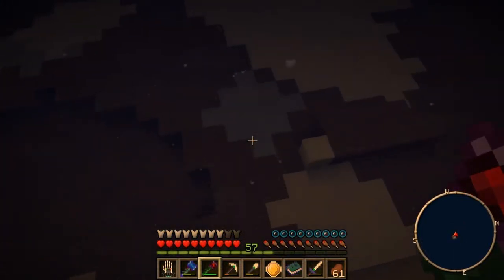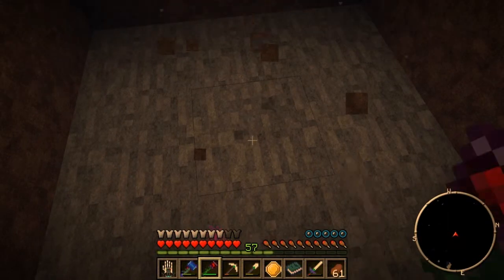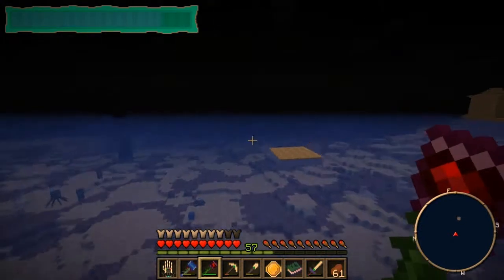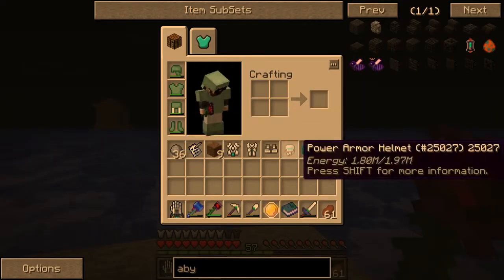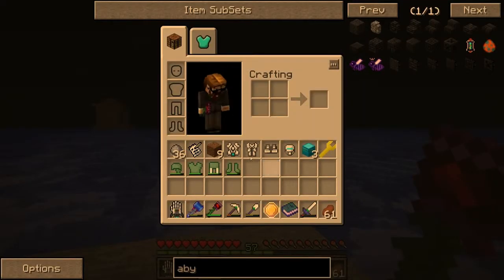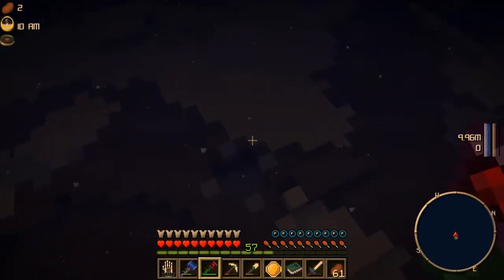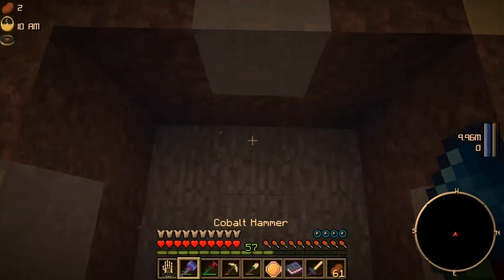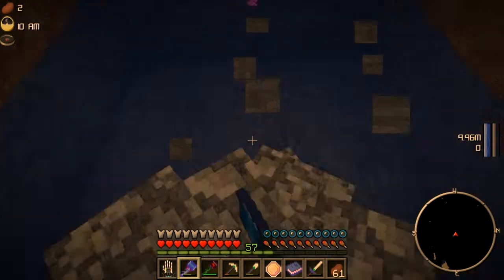The trick to finding these guys is you have to go into an ocean biome, and you have to make sure you don't die like me right now. I'm going to switch into my power suit because I'm gonna need a lot of air. Good thing we brought that. We just let ourselves fall — it's a little weird because I have the upgrade. Okay, we're good.